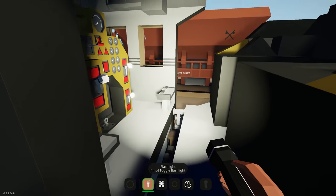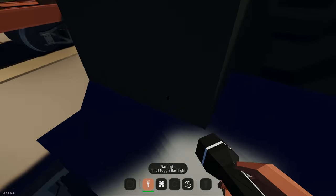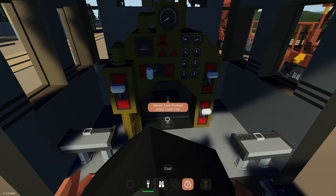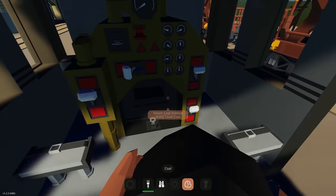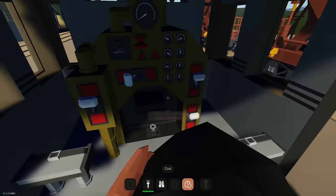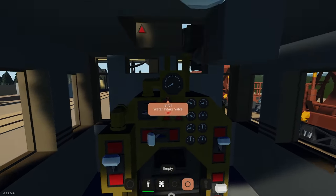Jumping inside now — if I'm correct this one is manual loading so you actually have to load the coal from the tender into the firebox, similar to my examples. You can load, load, load and just keep on loading. That's all manual. We should have enough with that much there.